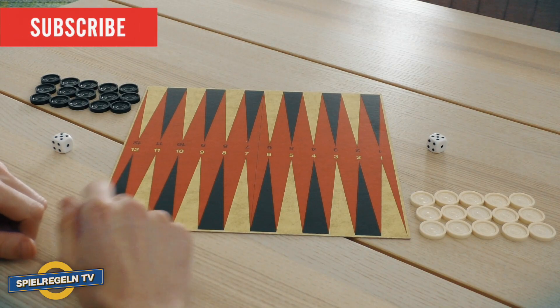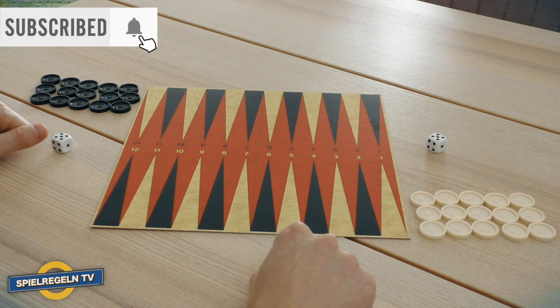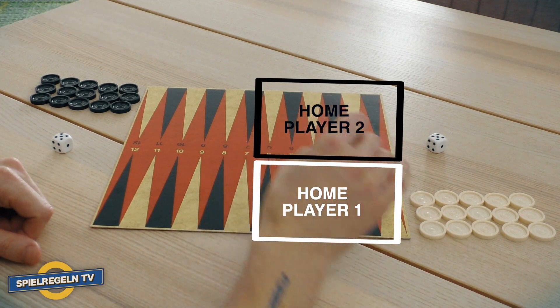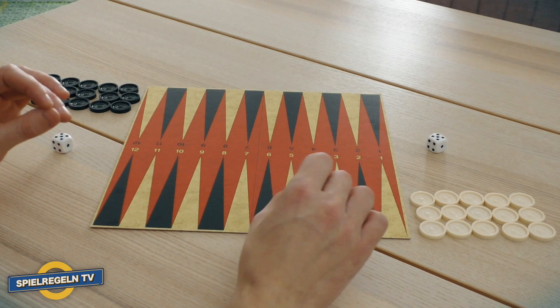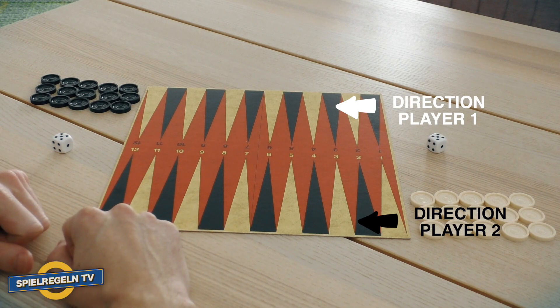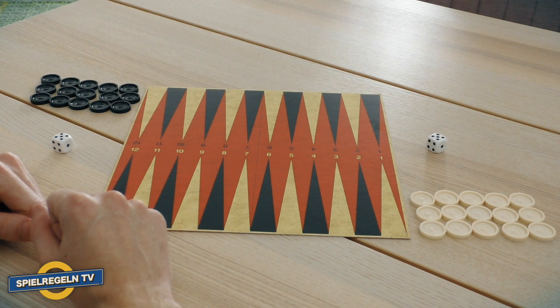Backgammon is a game for two people. The players sit opposite each other and each receive 15 tokens of one color. The goal is to get all of your own stones into your own home field and then remove them from there. It is important that the specified running direction is observed — you should never move in the opposite direction. The winner is the player who removes all of his pieces from the game board the fastest.